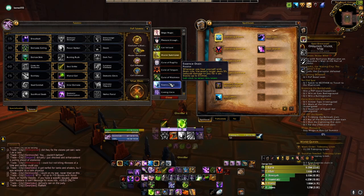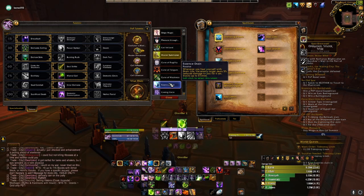Next is Essent Drain — whenever you heal yourself with Drain Life, the enemy target deals 5% reduced damage to you for 6 seconds, stacking up to 5 times. This can be used, but I don't see it used that frequently since Drain Life is no longer meta and no longer deals massive damage.